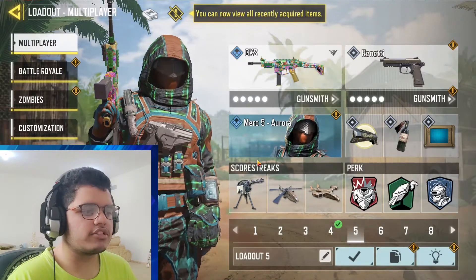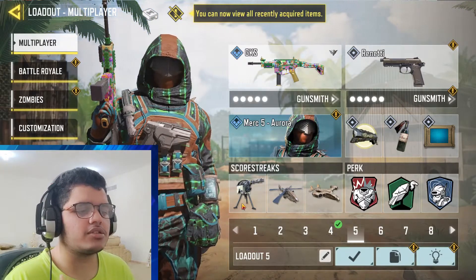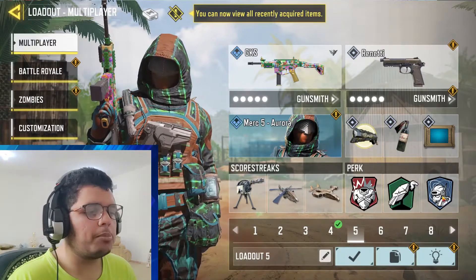For the second weapon, I use it with the Renetti Operator Skill. The class includes Inhalator, Lethal Molotov, Tactical Heartbeat Sensor, Scourge, Sentry Gun, Chopper, VTOL, and perks: Flag Jacket, Hardline, Alert, and Tracker.